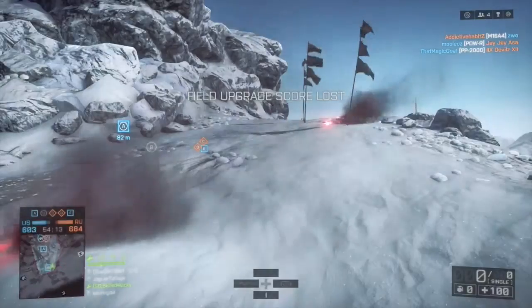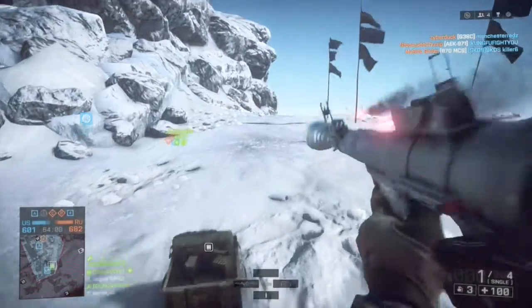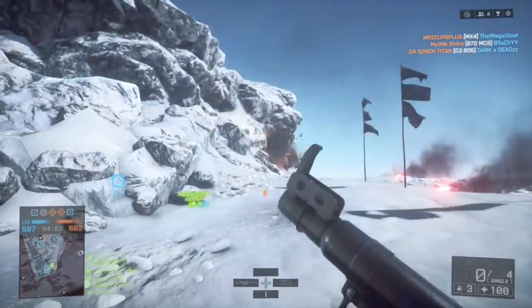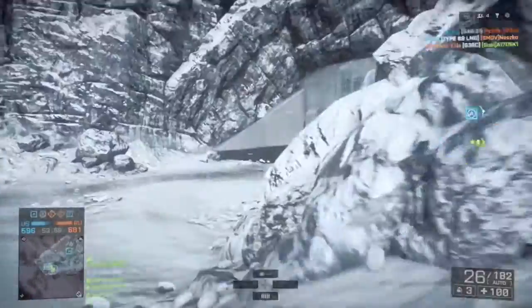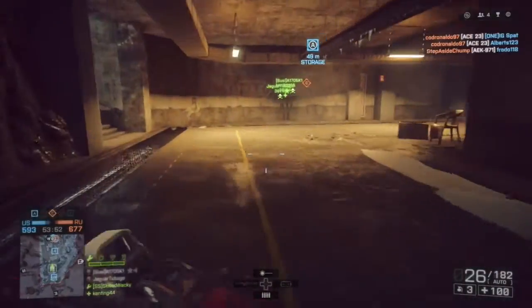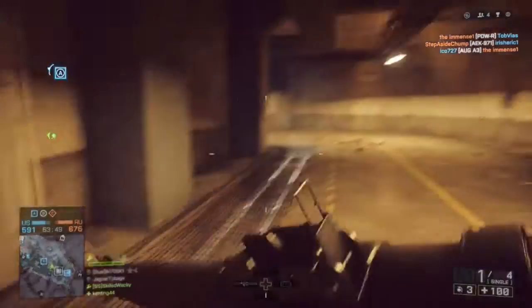And as you can see I have the ammo box with the RPG. I'm going to keep shooting my RPGs and it's never going to run out. I'm not sure how it works as far as resupply ribbons, but I can just keep throwing these — this is the engineer class with the ammo box.